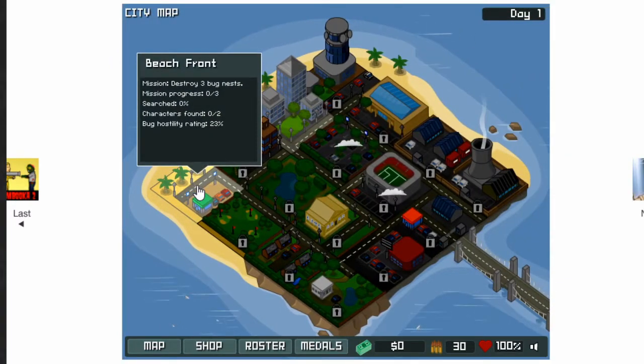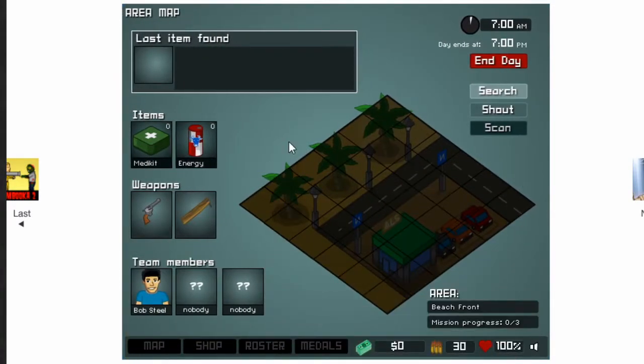So far we only have this option. We can see this place. The objective is to destroy three bug nests. It tells you how much progress you've made, how much you've searched, how difficult the bugs are, and how many characters you can rescue — which is two in this area. So we start here, just pick a drop spot and start. Once the day runs out, the day's over.